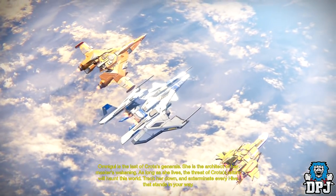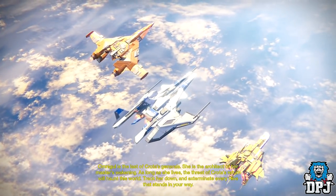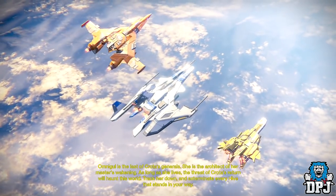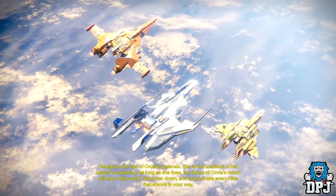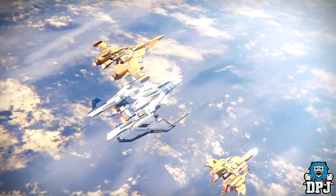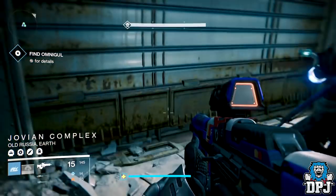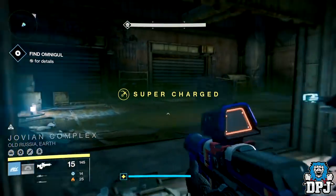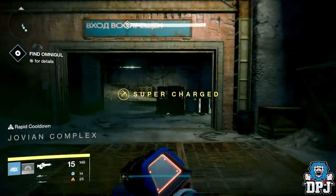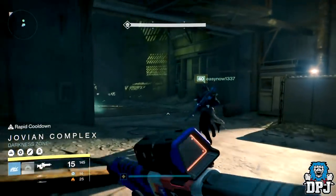Once you get the Omnigul strike, make your way through until the first Omnigul encounter where she is screaming at the bottom of that hill — this is where you farm her. Every time you kill her here, she drops loot at a higher level than your current equipped gear of that loot's type, and it goes up to 365. It's super important that you kill her at the bottom of this hill; if you don't manage it, kill yourself and try again.